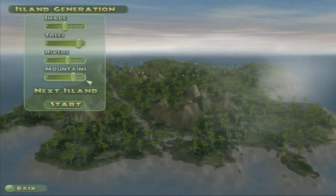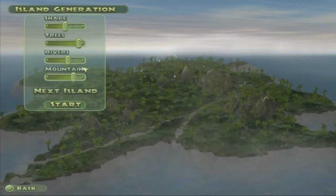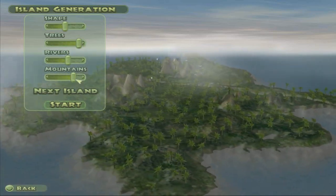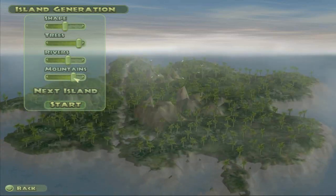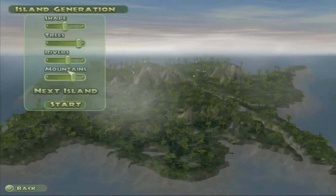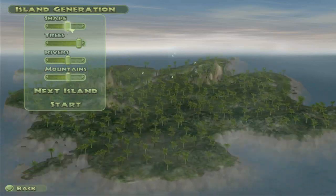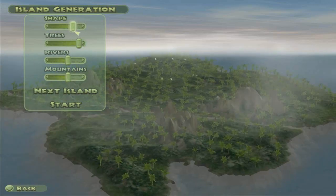Hello, my name is John Hammond, and I am in charge of InGen, the company that you now work for. Your job is quite simple, really. Build a park, create dinosaurs, and entertain people. I can do that. Of course, we'll be keeping an eye on you as well. We'll watch your park rating, and give you feedback on your performance. But in the end, the success or failure of Jurassic Park, it's all up to you.